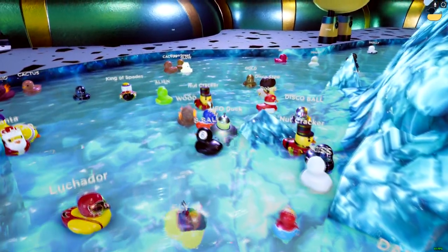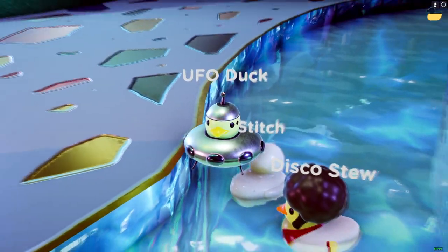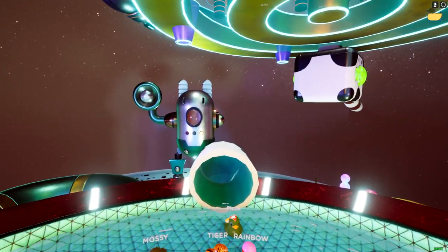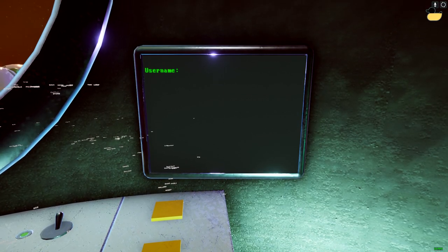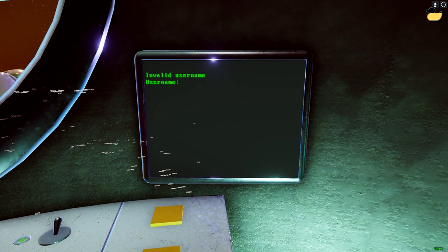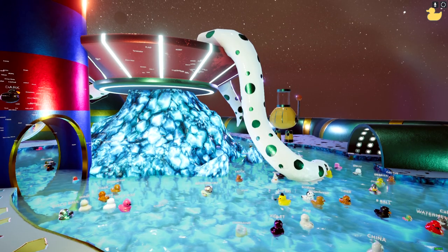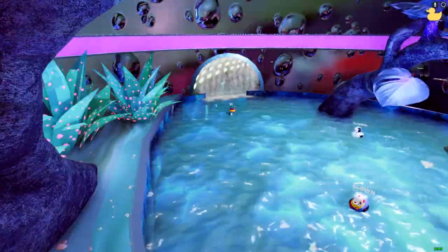The only special trait this duck can do is fly — it doesn't fly very high, about equal to the propeller duck. If you head back to the robot, there is a console on the right that you can interact with and actually type into. For the username, it's on the astronaut duck's suit — his name is g.toto. Once you enter that username, it takes you to a password section.